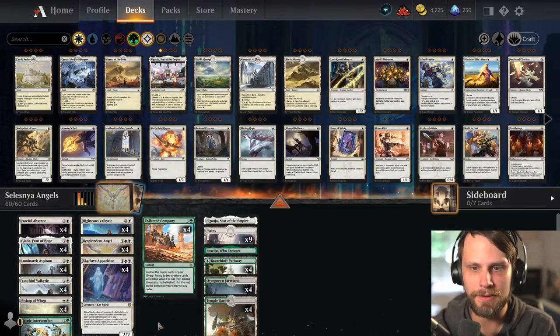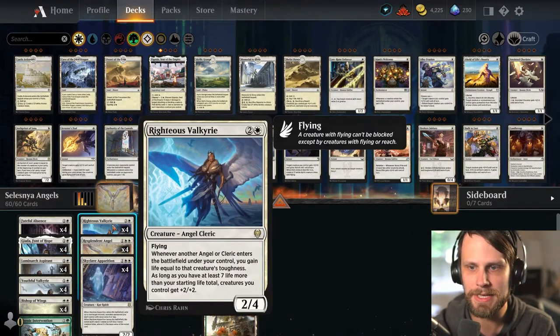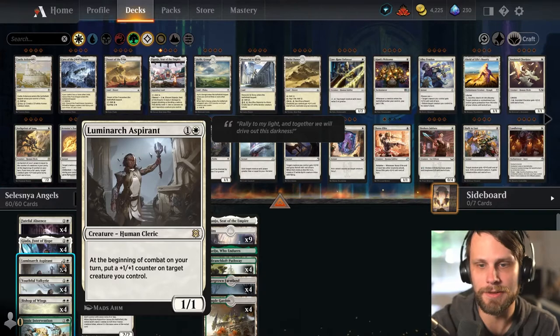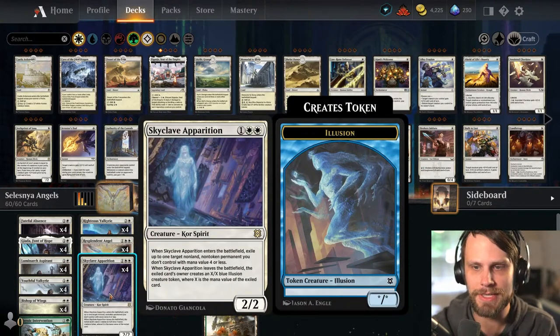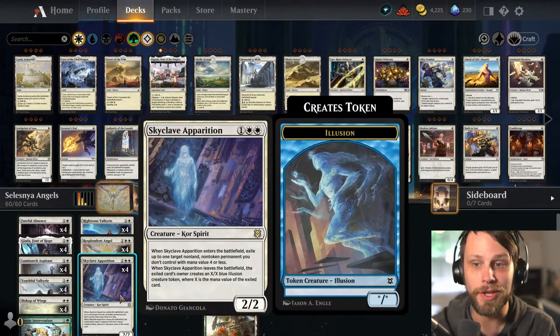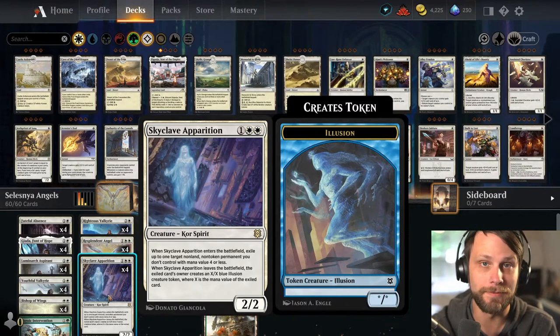We do have a couple of other things in here that are not Angels. We've got Luminarch Aspirant, which is a Cleric — I believe anytime an Angel or a Cleric enters the battlefield we gain life off of the Valkyrie, so it still kind of works with the deck. This also throws some +1/+1 counters around so we can get kind of aggressive. And then Skyclave Apparition, which has no synergy — it's just a three mana 2/2 that comes in and removes a thing.